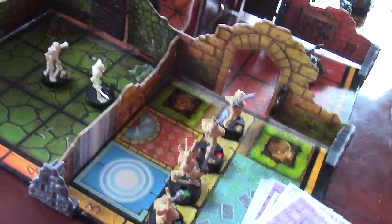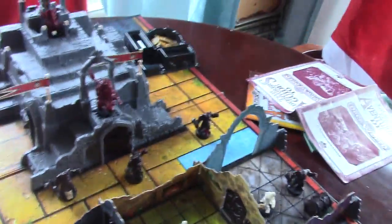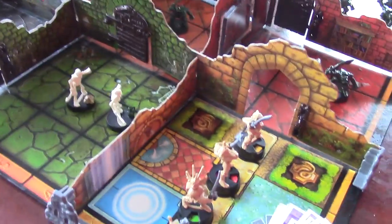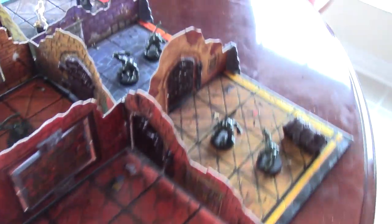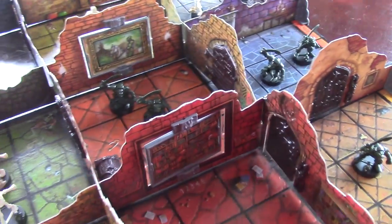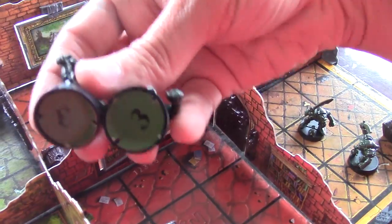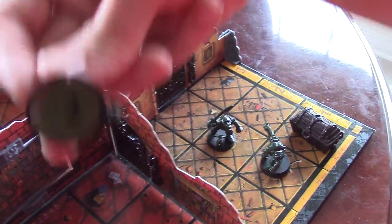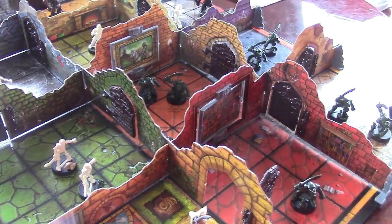There are several bad guys in this game. It actually tells you how many villains you're supposed to put in each room — one and two players get certain point values, three and four players get others. Underneath each of their bases are different point values. Some are threes, some are twos, some are ones. The rulebook tells you how many point values you can put in each room.